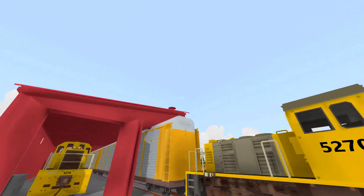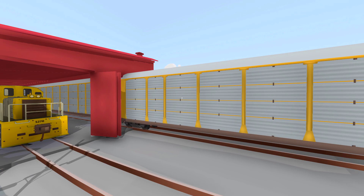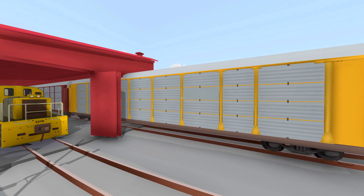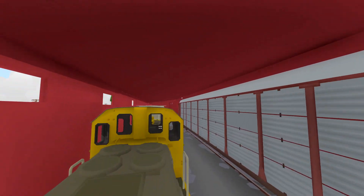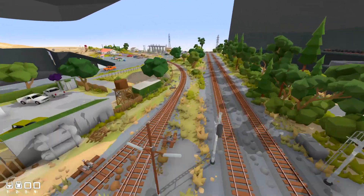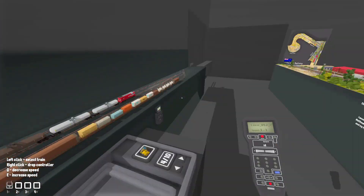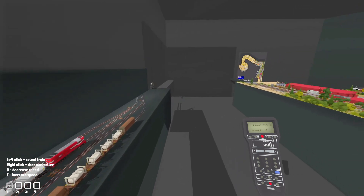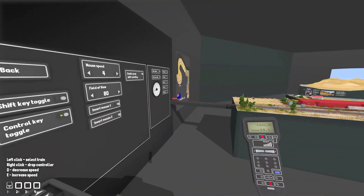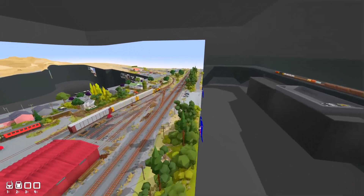This one right here is the auto cars - these are used to transport vehicles, I believe, although I'm not entirely sure. Let me know in the comments below if that's true. They're pretty cool - look at them go! We've got them in yellow, we've got them in brown, and they're actually really really long. These are going onto the main line, going all the way around this side. Let's make this thing go really fast. Those are going to be joining the main line - kind of cool.